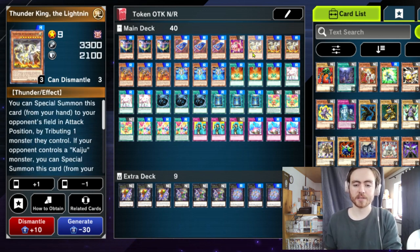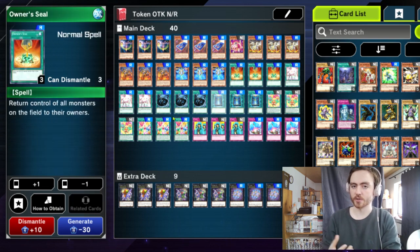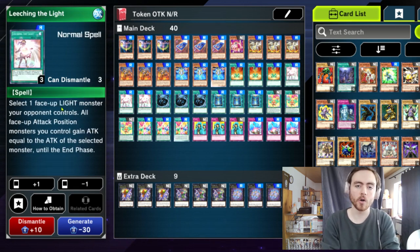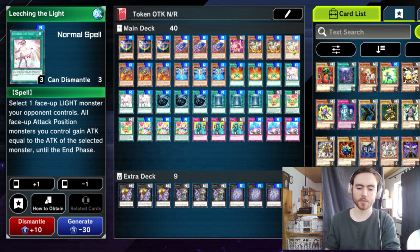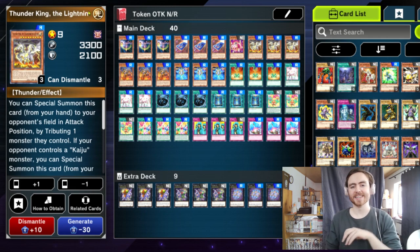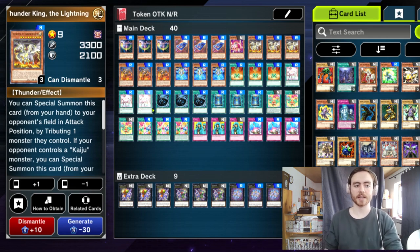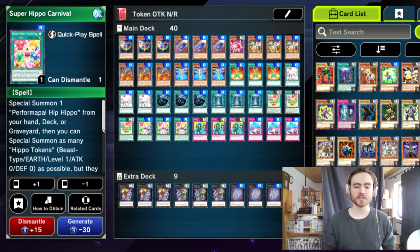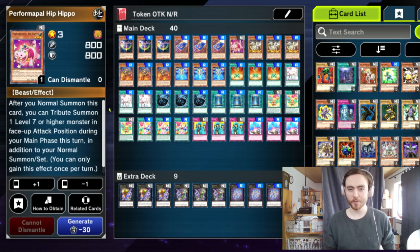With the Kaijus we can either take control of them with Owner's Seal and just use them ourselves after tributing off an opponent's monster, or we can use Leeching the Light. The main thing you want to do is activate Super Hippo Carnival after giving your opponent a Kaiju, and then you can summon Performapal Hip Hippo from your deck, hand, or graveyard and 4 other tokens.